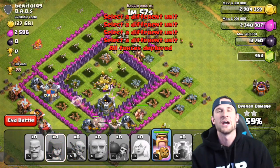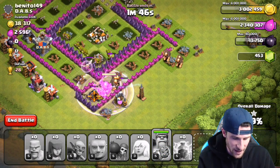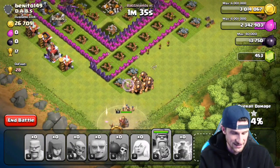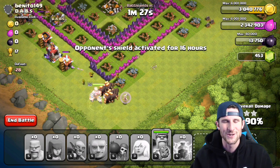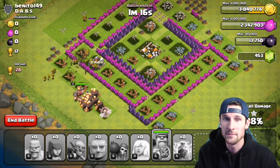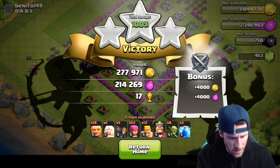As our giants head inward, once they take out that other air defense we are good to go — we're going to get all this loot and it is going to be glorious. We really need to upgrade that Tesla, then move on to the next one. Using the King's ability right there to take out that last thing within the walls. All defenses are done guys — 26,000 left. We can wipe our hands clean of this raid with that 3 million gold we needed.